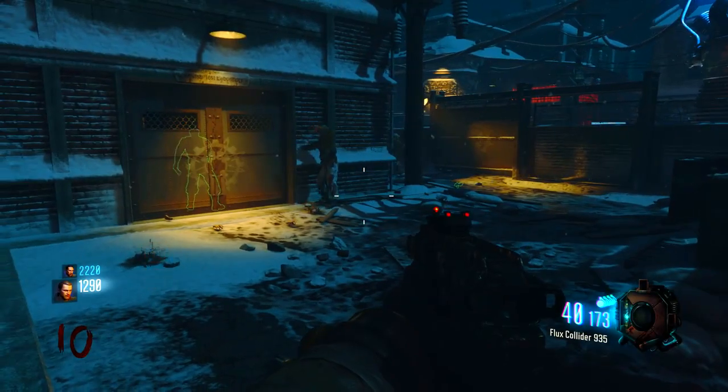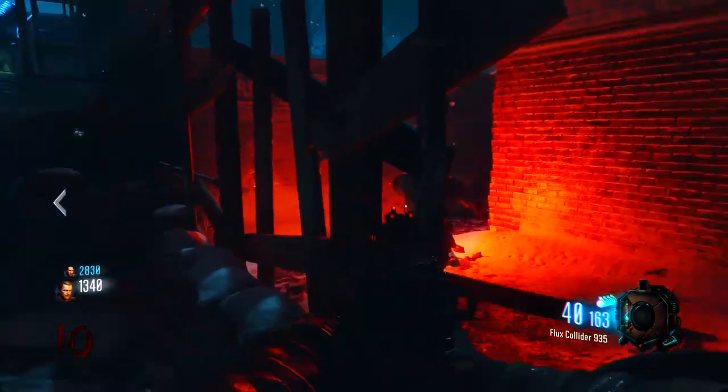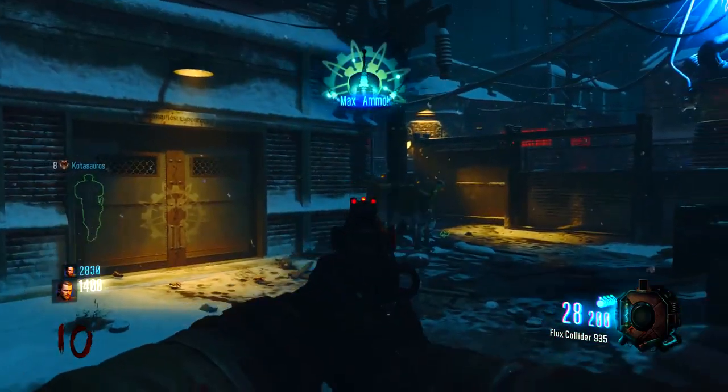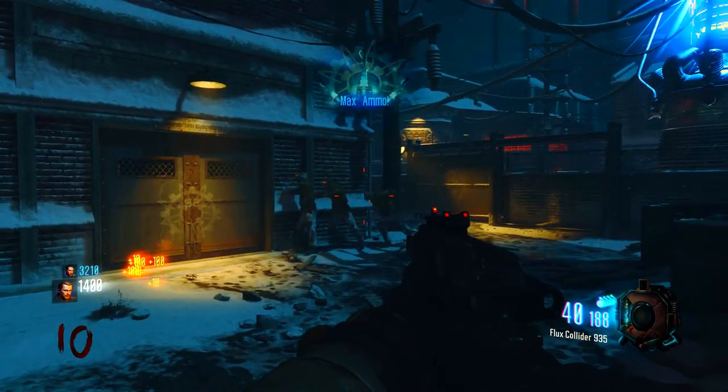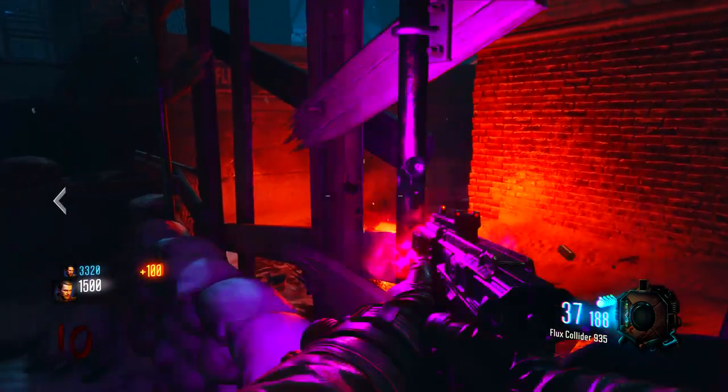Once you guys are in these two spots, the majority of the zombies are going to start piling up against the wall. Now both players will have a job to do. The person on the inside is going to have to watch one direction for zombies that come from that way. You'll get a couple each round — it's not too many, but there can be quite a few.